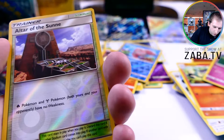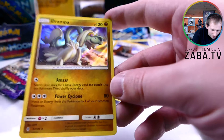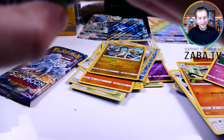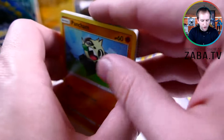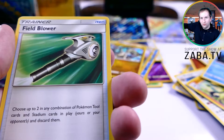Lampent, Clefable, Altar of the Sun — another one! Fire and Steel types have no weakness, that's really cool. Our rare — Drampa. You get to search your deck for a basic energy card and attach to this Pokemon, then shuffle. Power Cyclone moves energy from this to one of your benched — not a really great rare. Compared to Absol — Absol is like the pinnacle of rares in this set. That card has an attack that basically marks the opponent's Pokemon for death. It is insane — that card is going to change a lot of things.